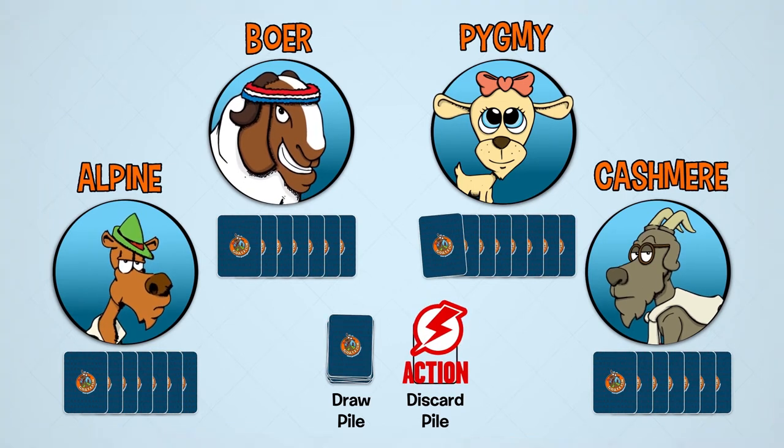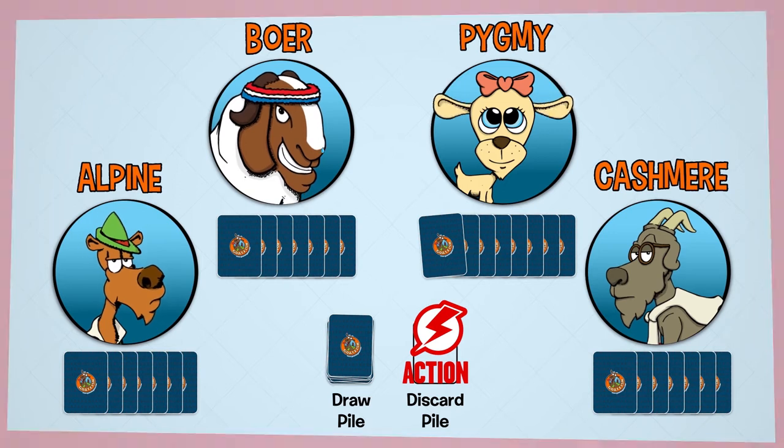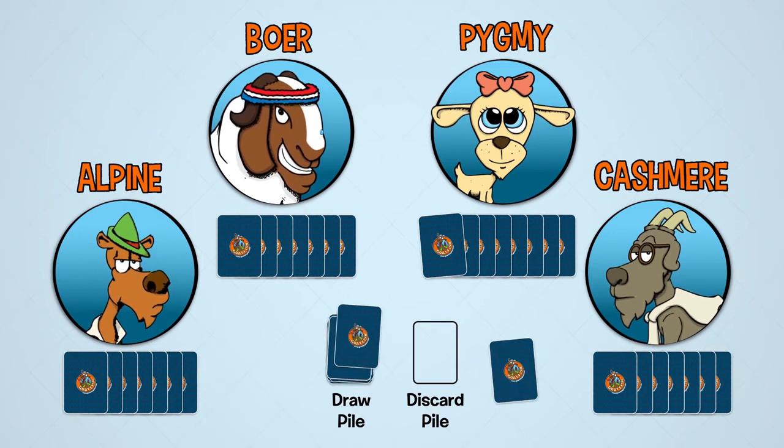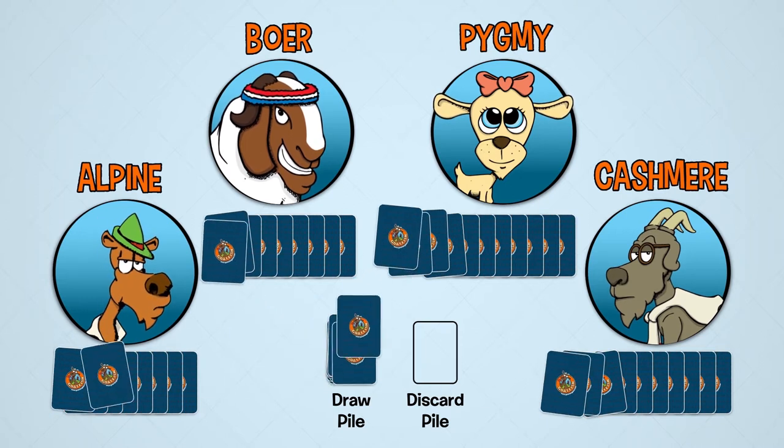The player may then optionally play an action card. Once the action phase concludes, play moves to the next player on the left. There is no limit to the number of cards you may have in your hand.